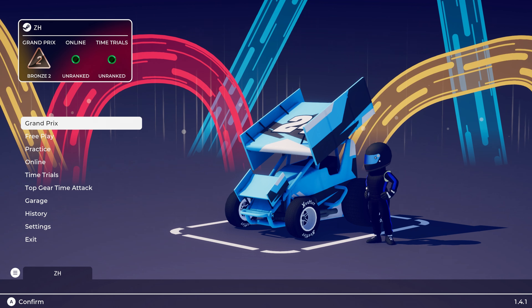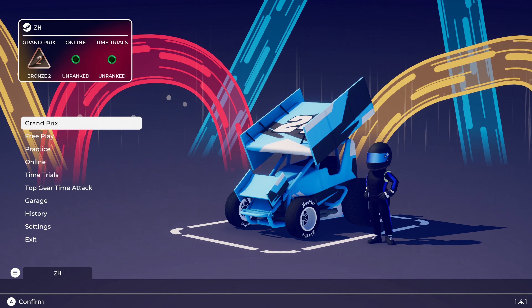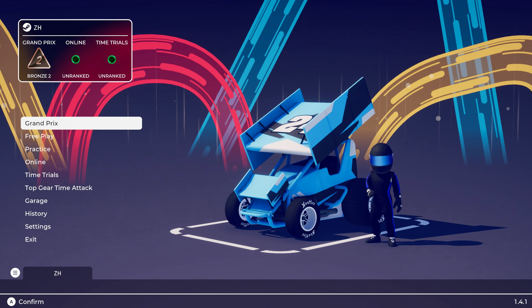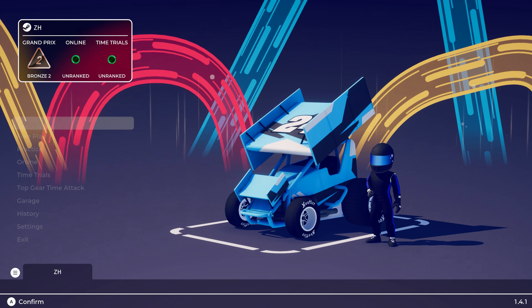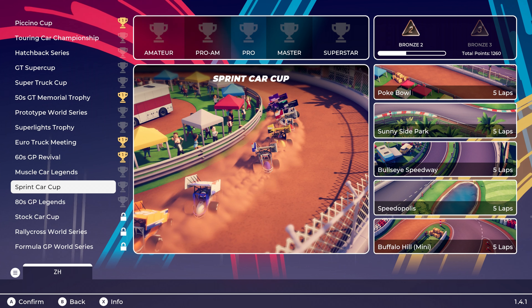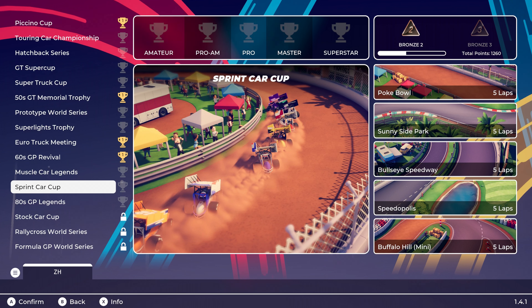So there's some different things. Like up here, you can now see my Grand Prix ranking online and time trial ranks. I have not played ranked online yet. But let's go into Grand Prix, and you can see we got the Sprint Car Cup. On the left side, you've got your different trophies for different things, but you have to actually get a certain amount of points to unlock certain things.